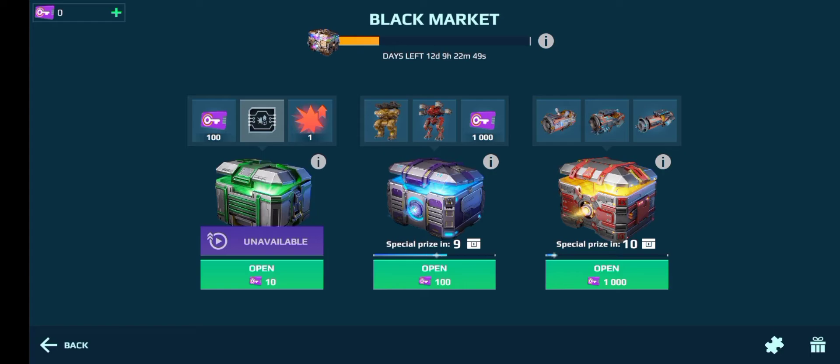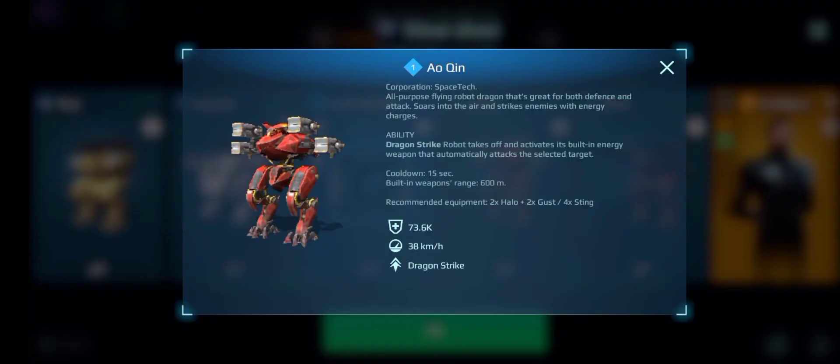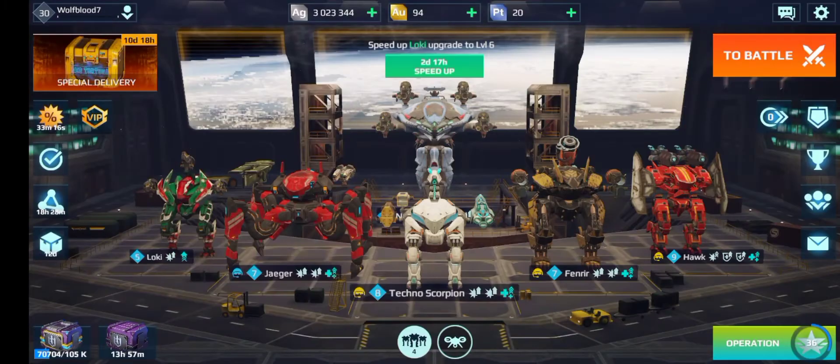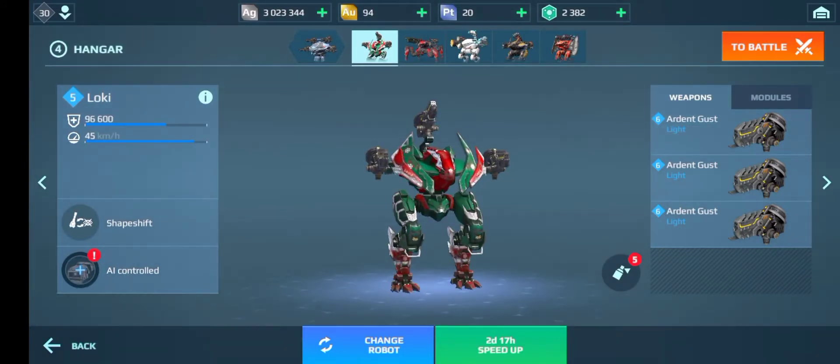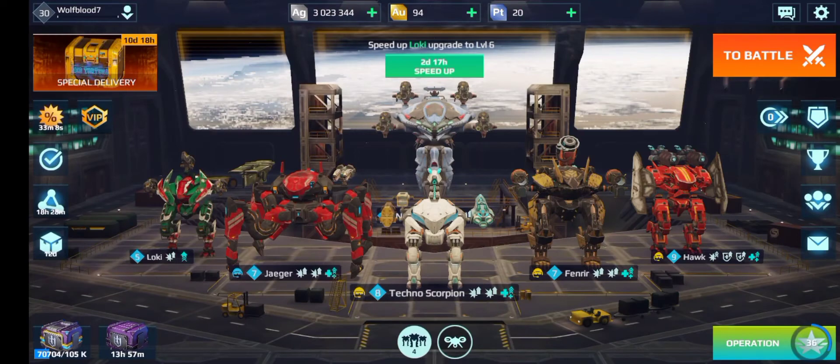The only reason I'm doing this middle chest is because I really want the Alquin — I just really like this bot. I am upgrading the Loki at the moment, so hopefully that's going to be a bit stronger. I've put jump unit on it because hopefully it'll do better with that.